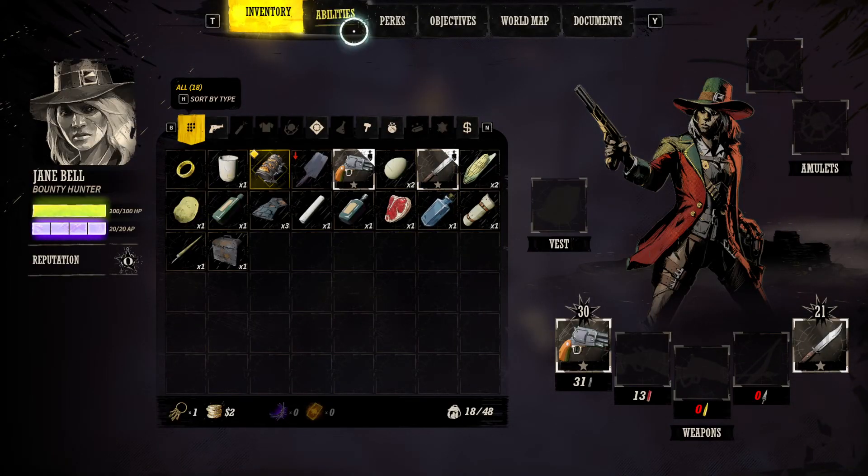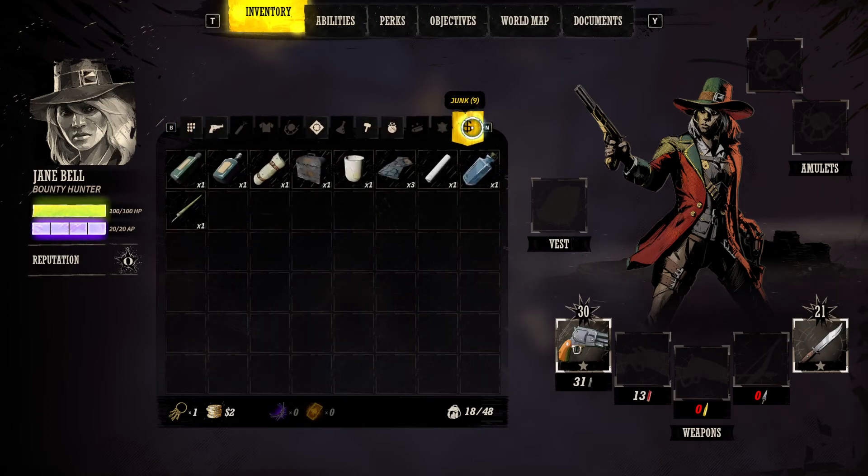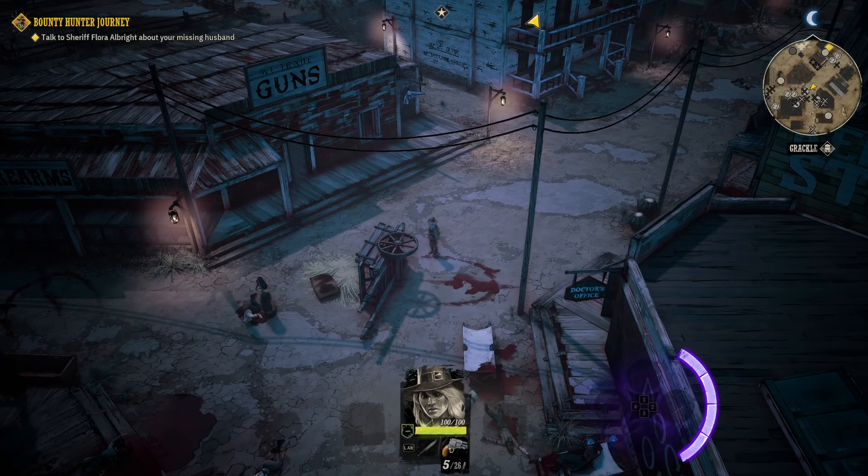If you click I, that opens your inventory. Within inventory, you have different helpful tabs. One thing to note is your junk will pile up, so make sure you sell it for money — you'd much rather have money than fill your cargo space with junk.